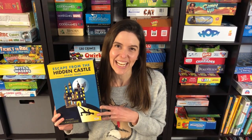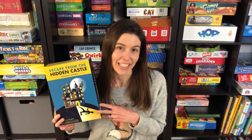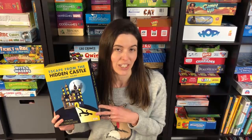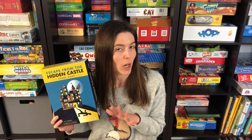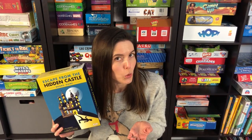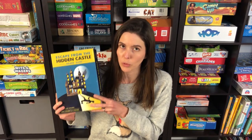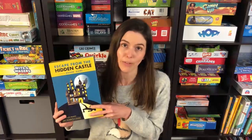Hi, I'm Anne from Game Like a Mother, and today I'm going to show you how to play Escape from the Hidden Castle by Amigo. It's for two to eight players, ages seven and up. Today we're actually showing you how to play the original version of the rules for the game that was called Midnight Party, which this is a reprint of, and it takes about 15 minutes to play.